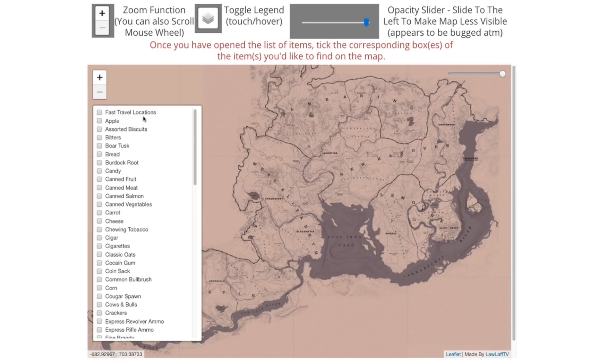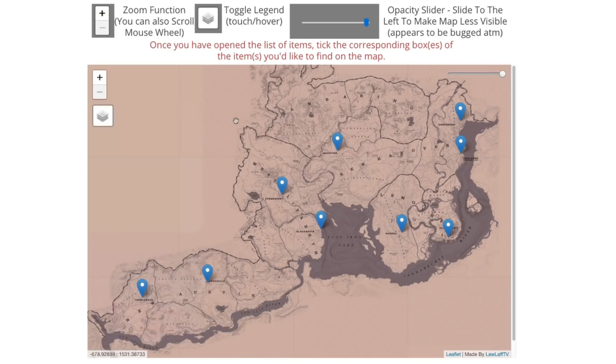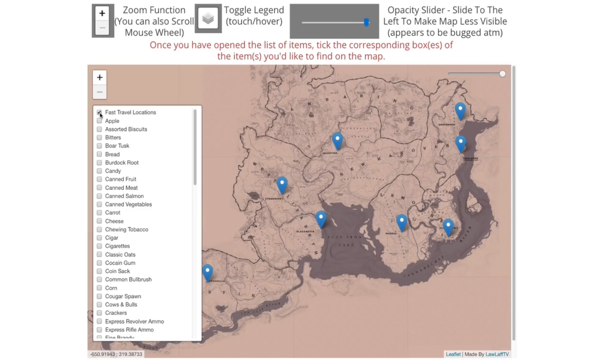Clicking that brings us to the big main cities that have fast travel points — Tumbleweed, Annesburg, Blackwater, Strawberry, Valentine, Rhodes, Sisika, Van Horn, and Annesburg. Those are the big cities, and that's just a good example of where you can find some of the valuables in game. You can toggle them on and off as many as you want.